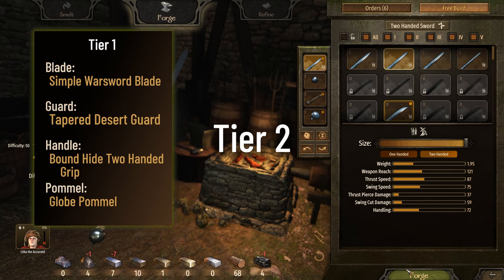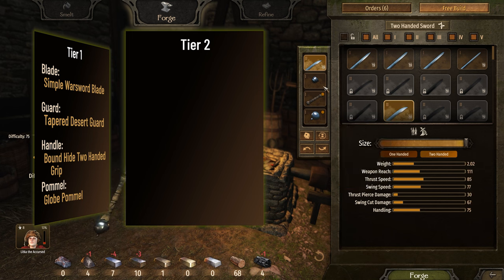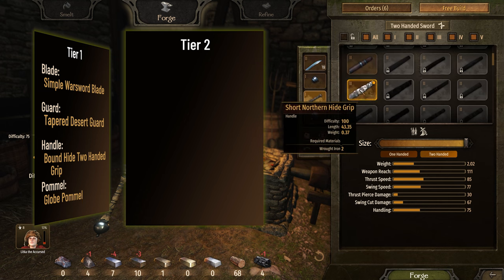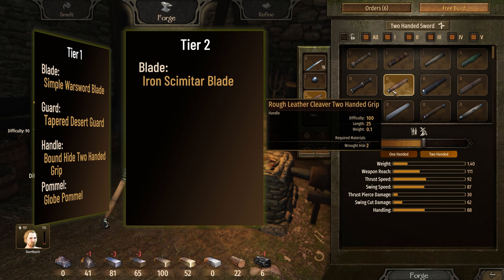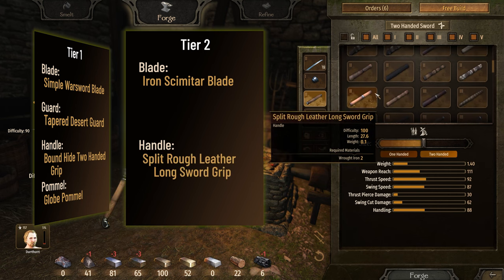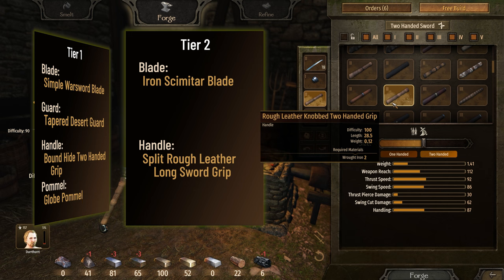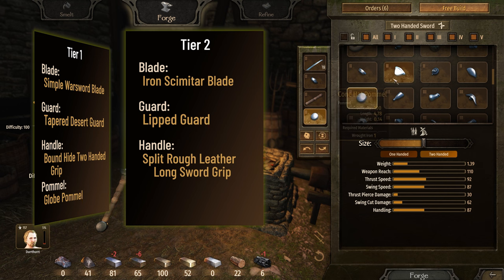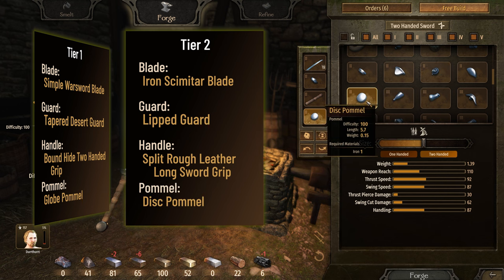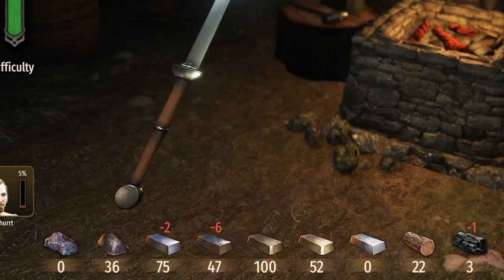On to tier 2 parts. If you've unlocked any tier 2 parts, then you have all tier 1 parts unlocked. Stick with the tier 1 tapered desert guard and the globe pommel, as they edge out all tier 2 guards and pommels. Any curved tier 2 blade will work; the iron scimitar blade is the best. Any handle that allows both one-handed and two-handed uses will work — the best are the split rough leather longsword grip and the rough leather knobbed two-handed grip. When you unlock the tier 2 lipped guard or half-moon guard, use that to replace the tier 1 tapered desert guard. When you unlock the tier 2 disc pommel or wheel pommel, use that instead of the tier 1 globe pommel. At this point, the swords should be worth almost 5,000 dinars, plus or minus bonuses or penalties, and use wrought iron and iron.